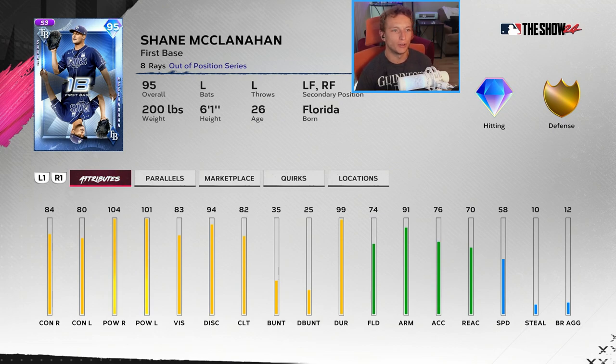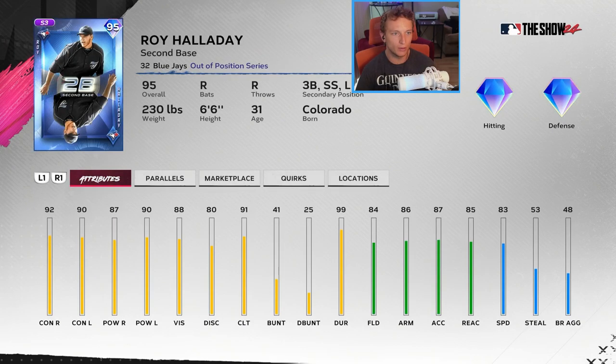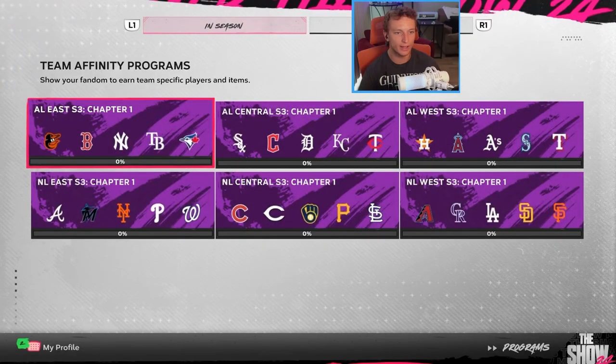Shane McClanahan is normally a starting pitcher — he'll be a first baseman, left fielder, and right fielder. Roy Halladay is going to be a second baseman and all infield positions besides first base, plus all outfield positions, making him the most versatile fielder we've seen out of position so far. All of his hitting attributes are average across the board — he's a good fill-in-the-blank spot if you need a position covered.